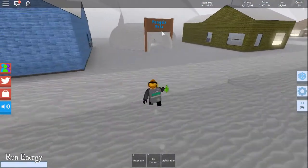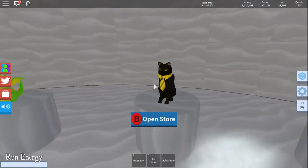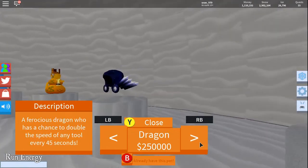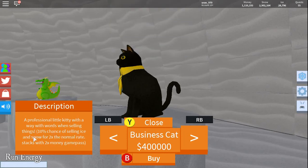We're just going to go to the pet store right now and take a look. Here's the archer noob and here's the business cat. The business cat is 400,000 money — a professional little kitty with a way with words when selling things. You've got a 10% chance of selling ice and snow at times two the normal rate, and again it stacks with the times two money pass for times four.